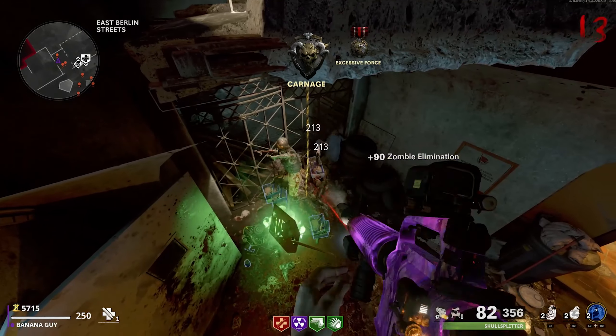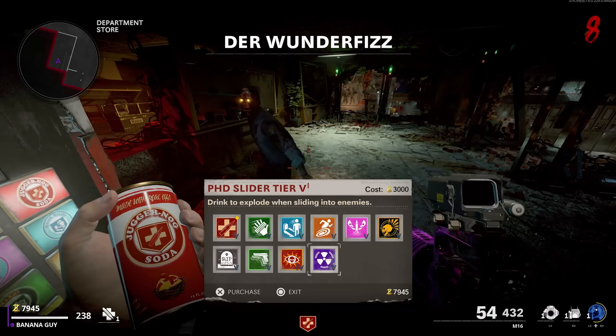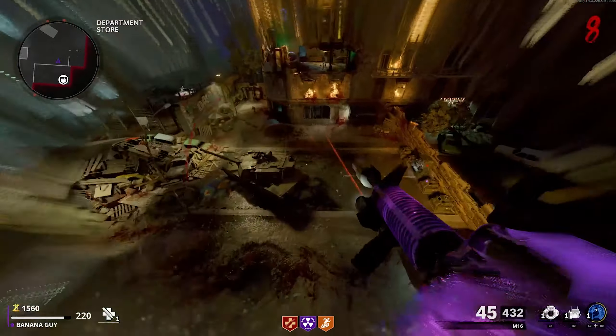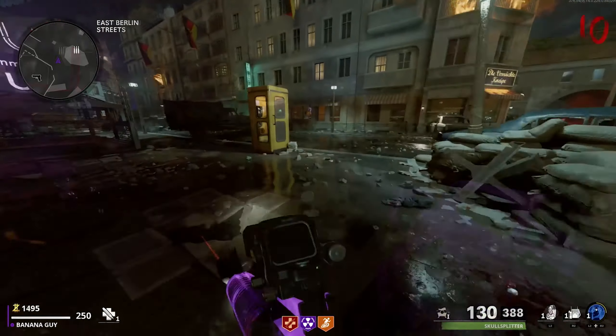Starting off, for this glitch to work, you guys are going to first have to play in a solo match and also grab the PhD perk at least tier 4 or above. I also recommend grabbing the Mule Kick perk and also the Juggernaut perk, just so in the glitch you guys can grab ammo and also so you can have some health whilst in the glitch.